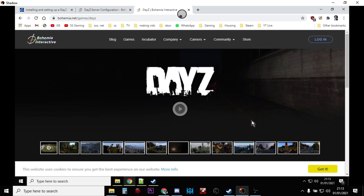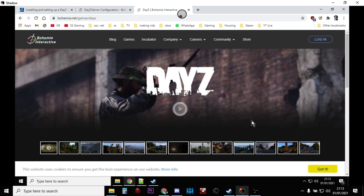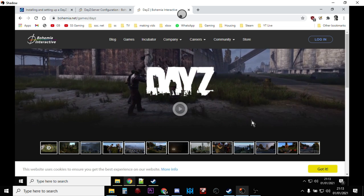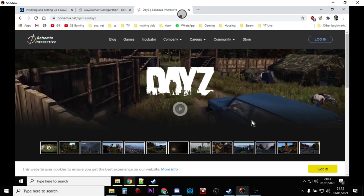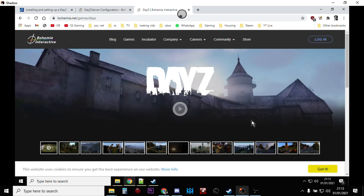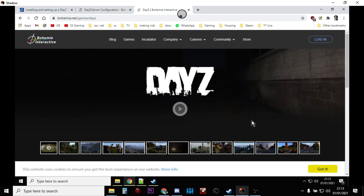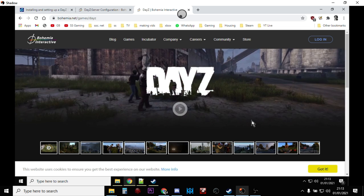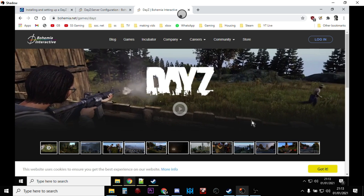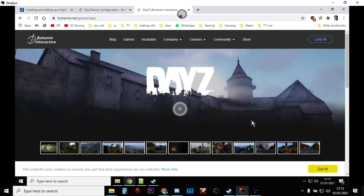This is also a fantastic resource for server modders, whether that be simple XML mods like we'd use for Xbox or PlayStation, or more complicated Steam Workshop mods. You can install and test these mods much more quickly than when installing mods on a remote server, because it works so much faster locally.